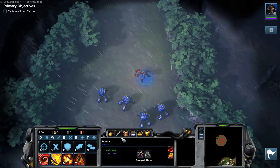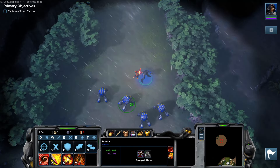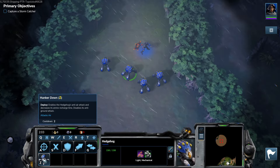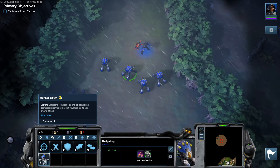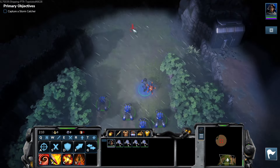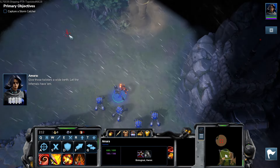She still has this weapon. She doesn't have the bonus things from last episode. Hedgehogs: Hunker Down enables the Hedgehog anti-air attack and decreases ammo recharge rate, but disables the anti-ground attack. I'll move with her first.